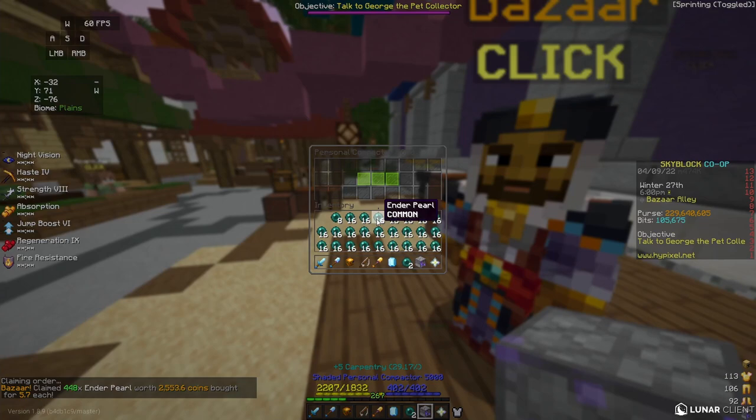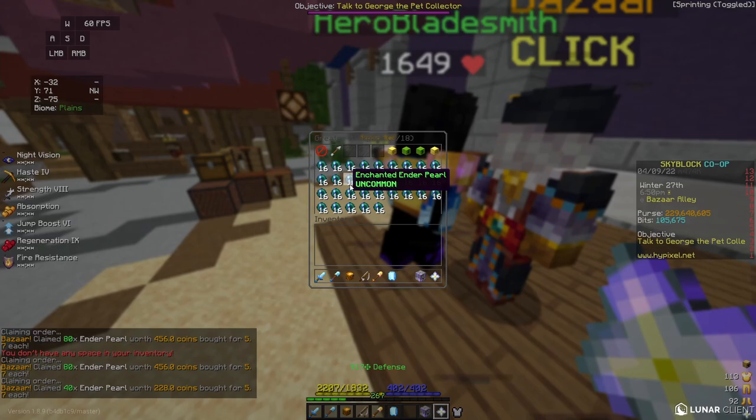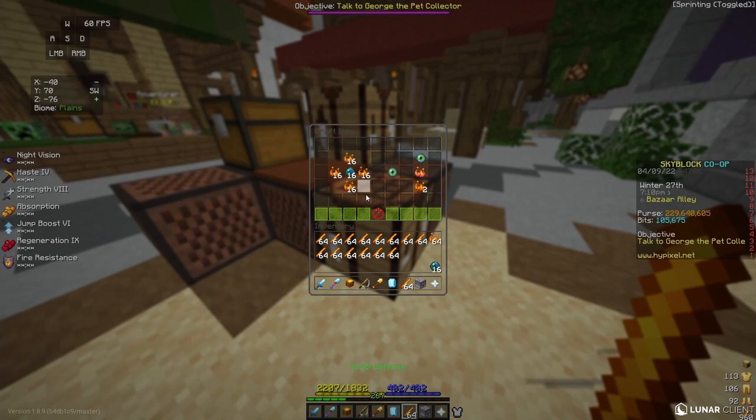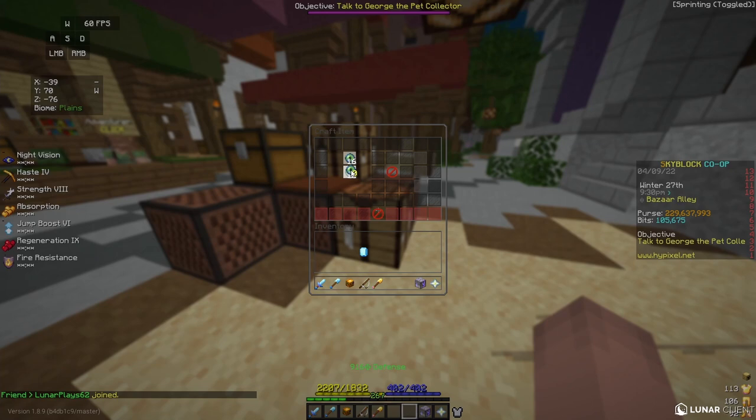Once both buy orders fill, I start by taking out my Ender Pearls. I make an Enchanted Ender Pearl and put it in my personal compactor, then go back to the bazaar for the rest of the pearls. Once I have all my Enchanted Ender Pearls, I take out my Blaze Rods, craft them into Blaze Powder at the crafting table, then combine the Ender Pearls and Blaze Powder into Enchanted Eyes of Ender.